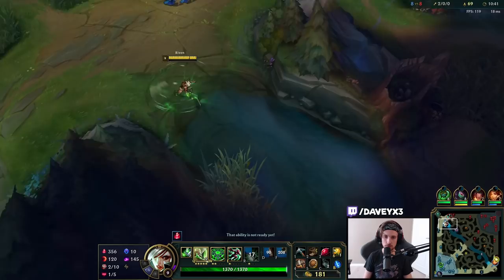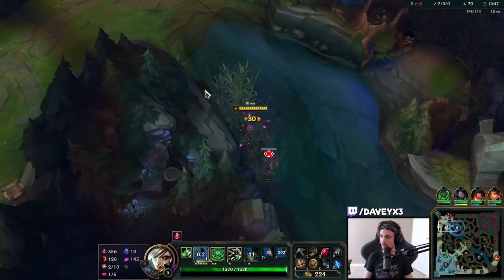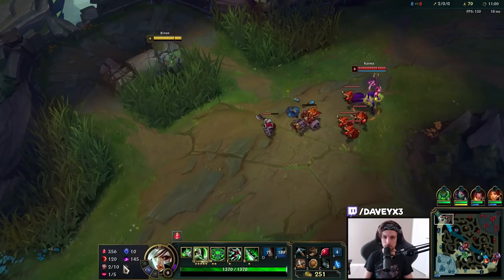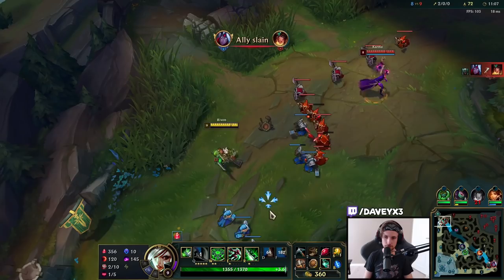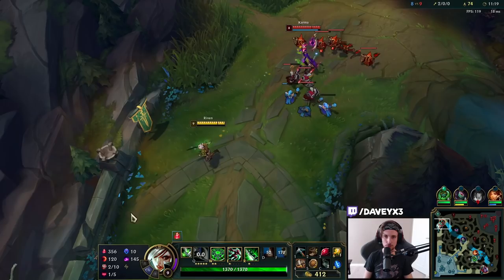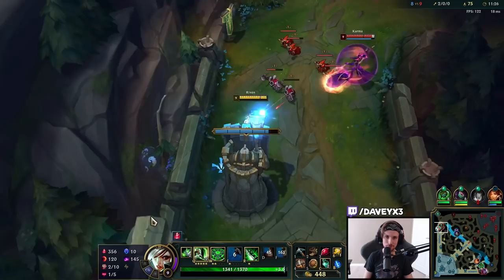I'm guessing it's probably warded already. Yeah, there are plenty of wards down here. She's slow pushing the wave right now, which is pretty terrible for me. Usually I don't really mind my opponent stacking the waves up, but the thing with Karma is she stacks the wave up, and then once you have to farm on her tower, she will always drop her empowered Qs — and that thing does like 300 damage, maybe even more in the worst-case scenario.